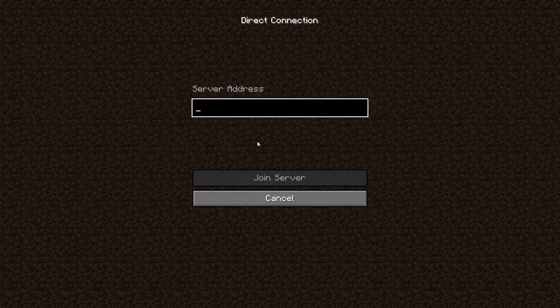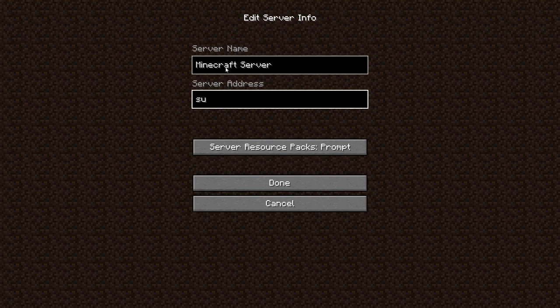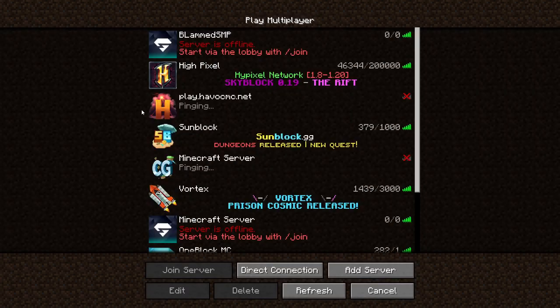In order to connect, you want to go to Add Server, and in the server address you want to put sunblock.gg. When you click Done, it will add Sunblock to your list of servers.